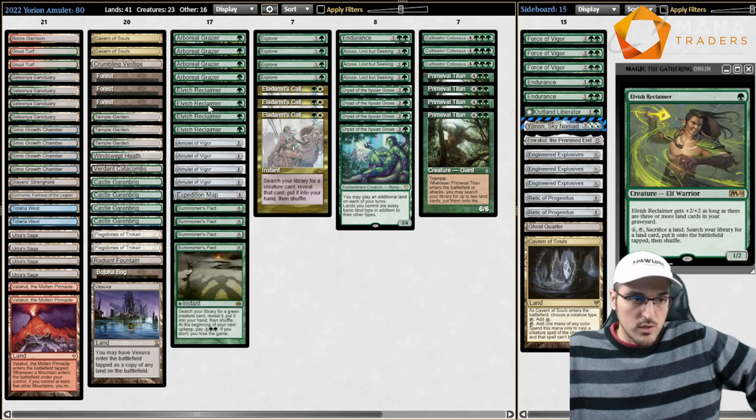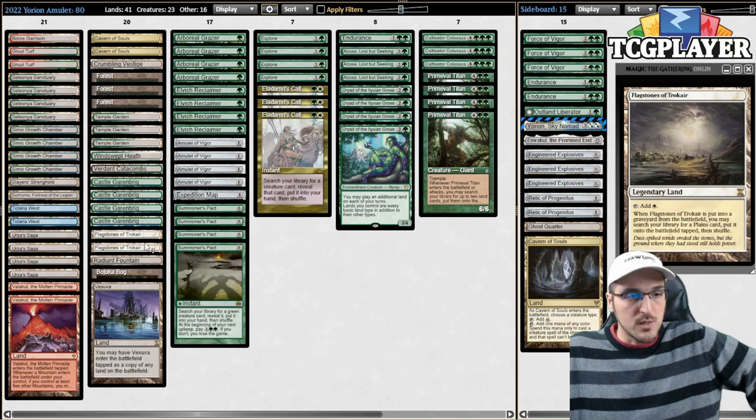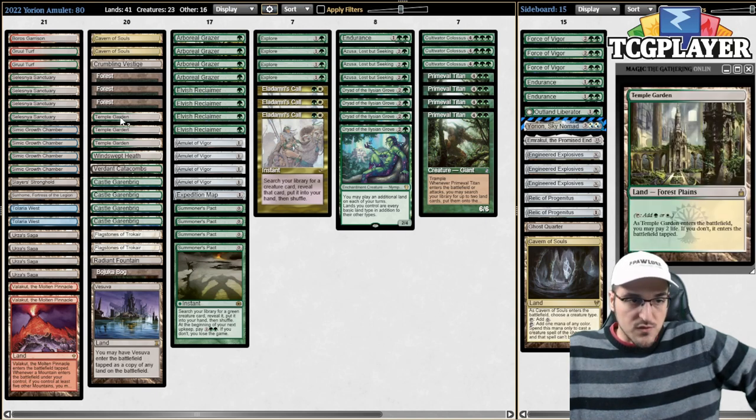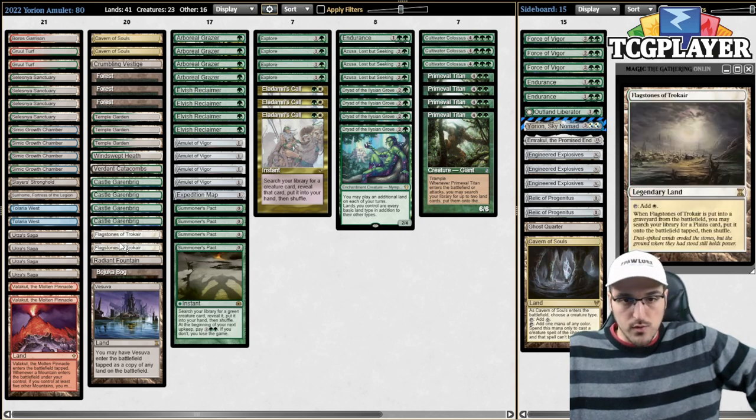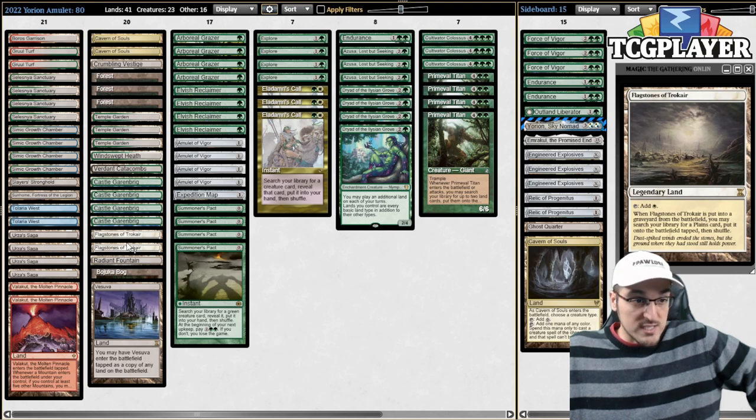Reclaimer is also ramp sometimes whenever we have access to the two copies of Flagstones. I'm not going all-in on this concept — I have only a couple of copies alongside three Temple Gardens. Whenever we're playing a slower, grindier matchup we can go for the Flagstones route, but this is not really a primary game plan as we've seen in the Green-White Reclaimer decks of the past.